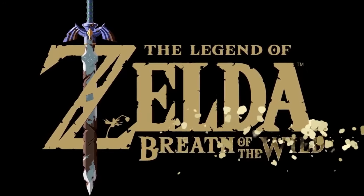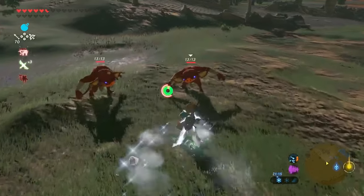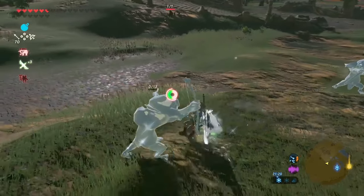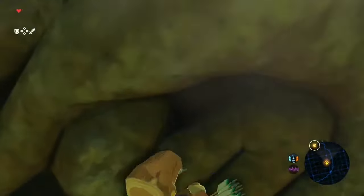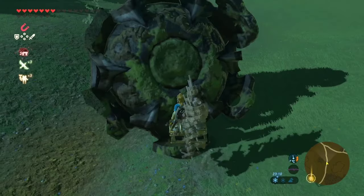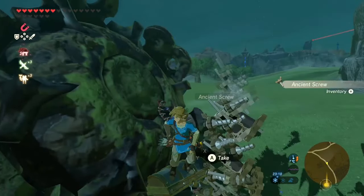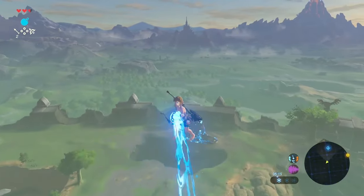Breath of the Wild has been out for six years now and over this time the game has been pulled apart and examined in extreme detail. From this, many many glitches have been discovered, and in this video I'm going to go through a massive 50 glitches — some very well known ones and some more unique glitches you most likely have never seen. The list isn't in any order and I won't be going into full detail with each glitch.